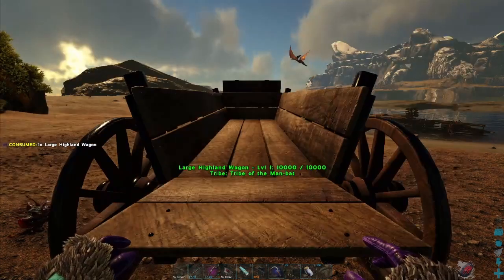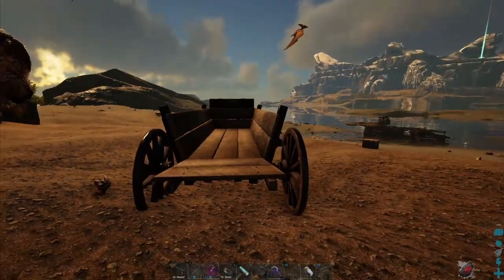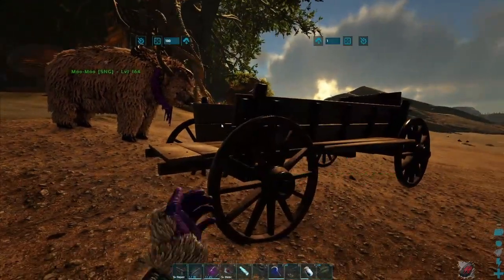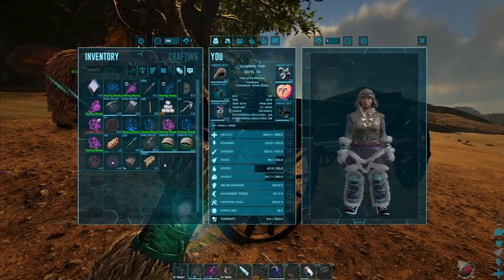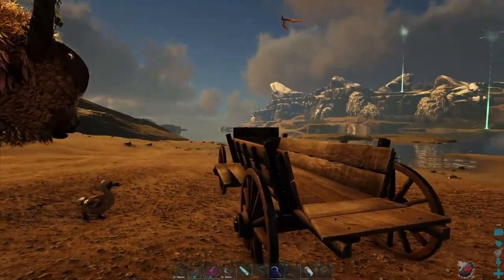E to place. There we go. And this isn't actually one of the ones with the door on it — this is not the right one. Just a moment while I craft another one.